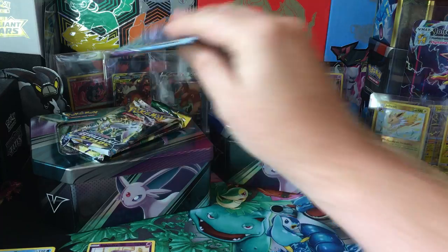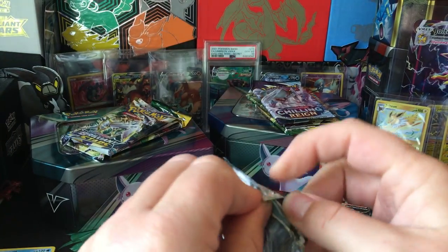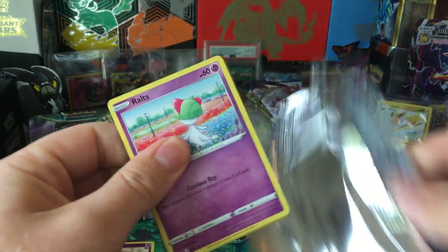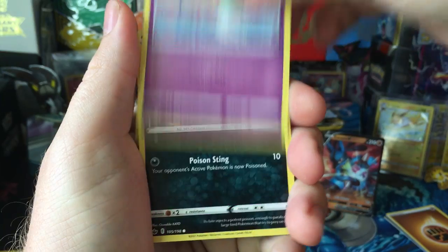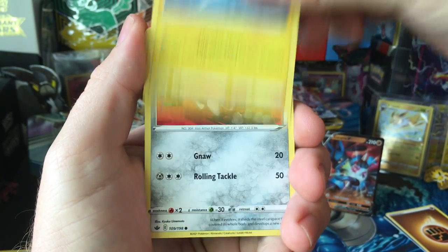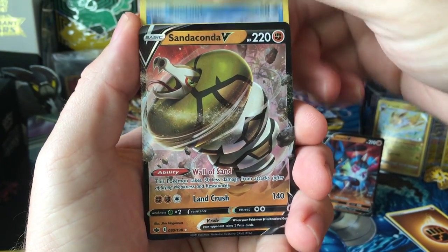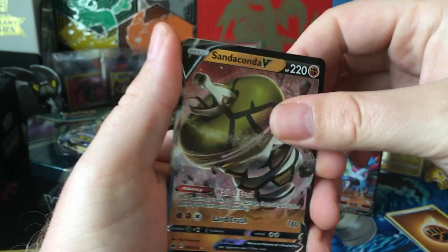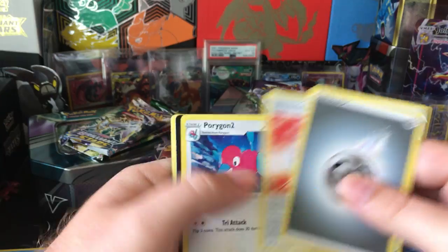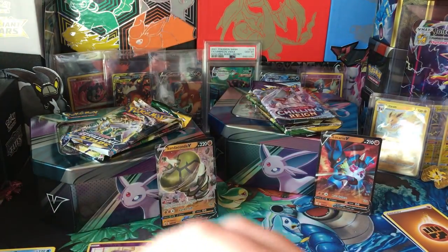Moving on to Chilling Rain. Starting off with Ralts, Venipede, Bounce Feet, Blitzle, Arron, Snorunt, and Sandygast. So a couple of Fighting types to start it off.